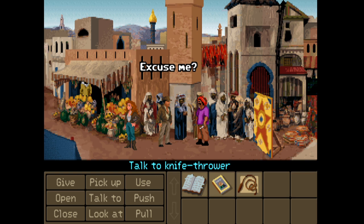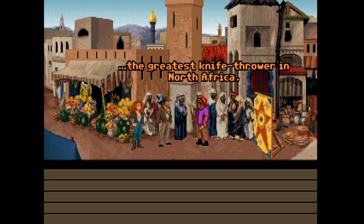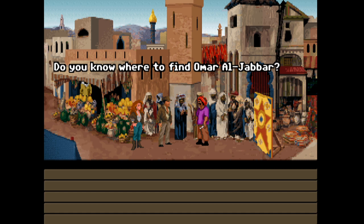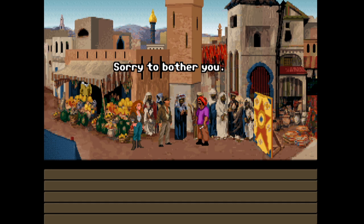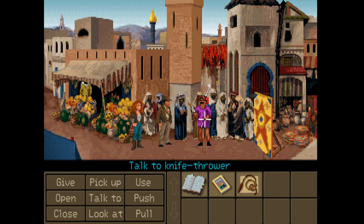Can we talk to him? Nice knives! Yes, they were a gift from my father, the greatest knife thrower in North Africa. But alas, no one will volunteer to be my assistant since the accident. Do you know where to find Omar al-Jabbar? Yeah, the shop nearby behind the marketplace. I just wish a volunteer would step forward to assist me - maybe that's something we can do.